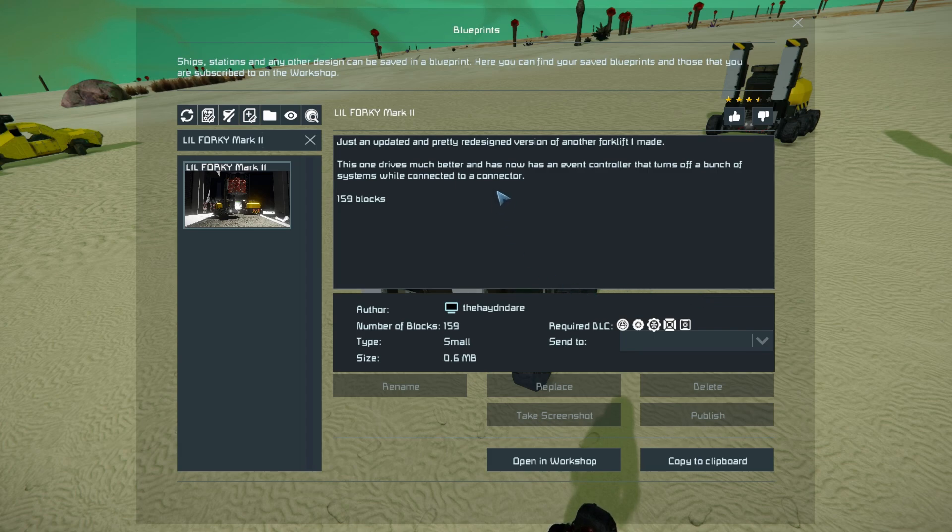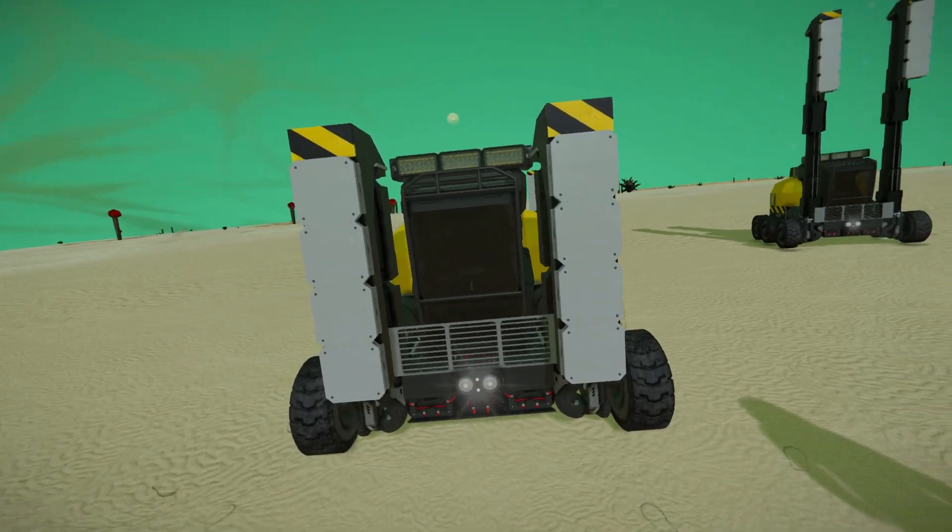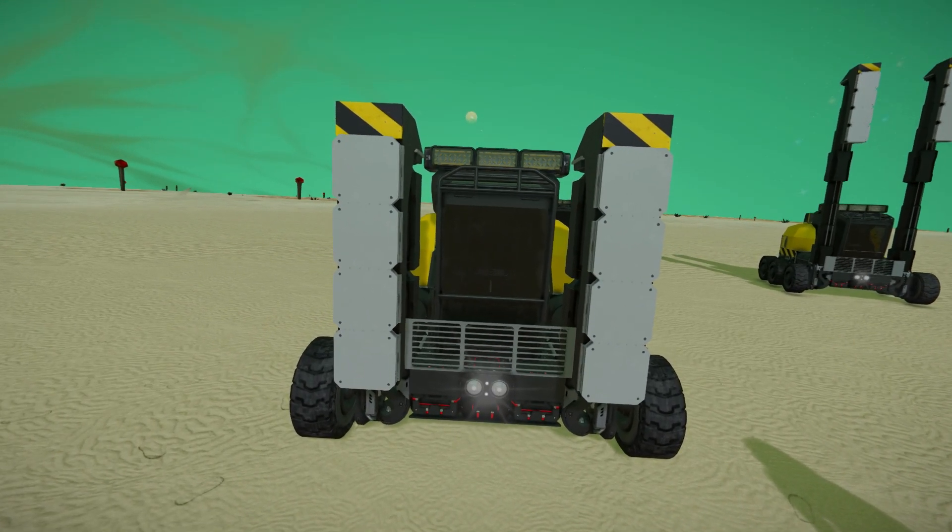It has a bit of information: it's an updated and redesigned version of the first Little Forky. It features a connector directly underneath so you can drive on top of a connection point and load or unload anything inside. It also has an event controller so when that connector is enabled, it turns off a bunch of things to save power. We'll walk around the outside and go from there.